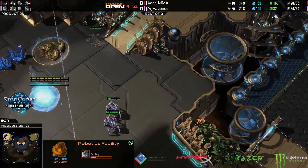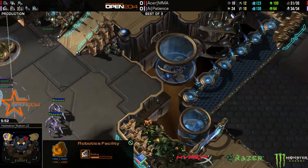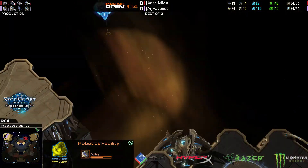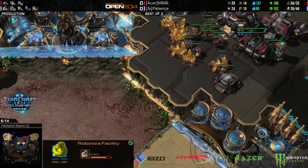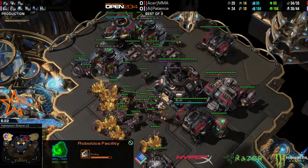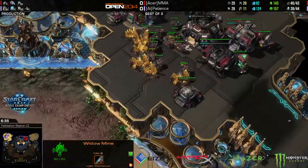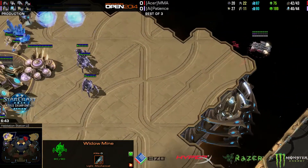A Robo for Patience, which is necessary versus what MMA is doing. You need detection for the Widowmine, and then you need possibly an Immortal or two for the tanks. We've seen San yesterday get a Colossus for this type of 1-1-1 on this map. However, when San did it versus Balloon, it wasn't versus Gold Terran. And by Gold Terran, I don't mean MMA is Gold League — I mean MMA left his army at the Gold. MMA going to reposition his Widowmine and move out with a Medivac full of Marines.